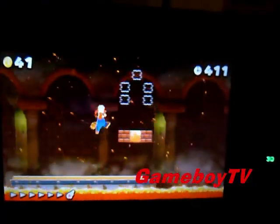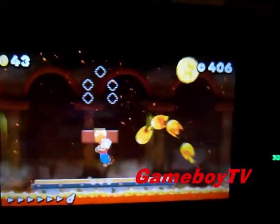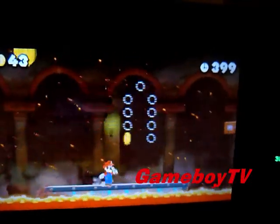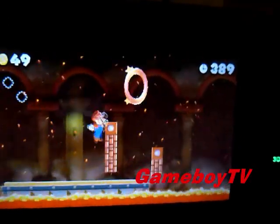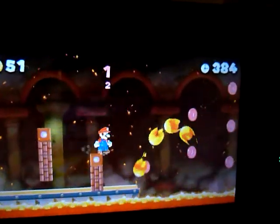On to the next one we go. A trampoline — that might be useful. I missed it. It's probably not for that gold coin, but there might be something for that trampoline. Let's get those eight coins. I need to power up — and I end up killing myself.